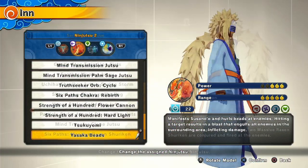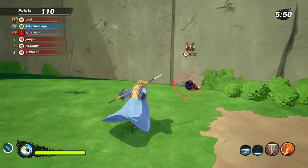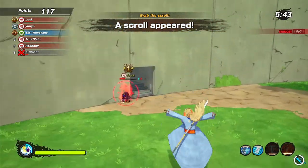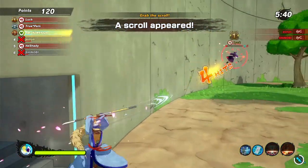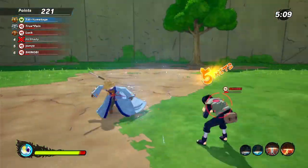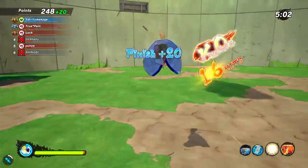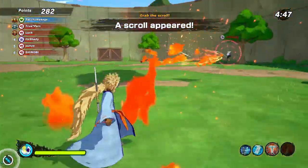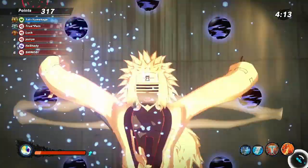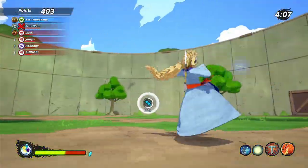For the second build I substituted Byakugan for the Yasaka Beads, and for the alt I used Massive Rasengan Shuriken. Now, Massive Rasengan Shuriken has nothing to do with dojutsu, but with the Yasaka Beads you can't do Susanoo without the Sharingan, so it still requires that dojutsu ability. I used a different alt just because it's a great alt, especially in the pit. This build worked way better — had much better results even against better opponents.